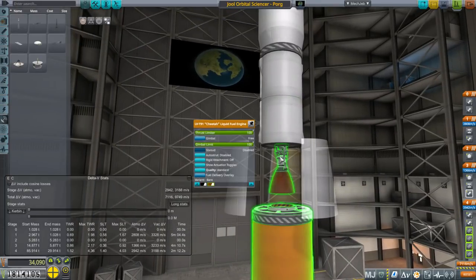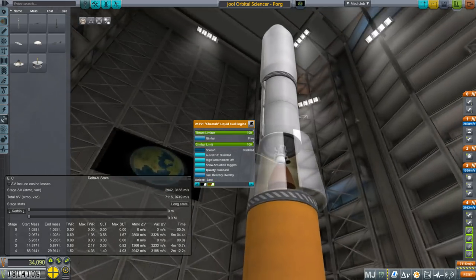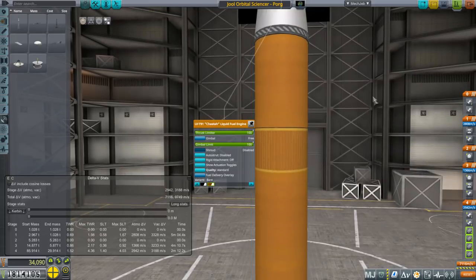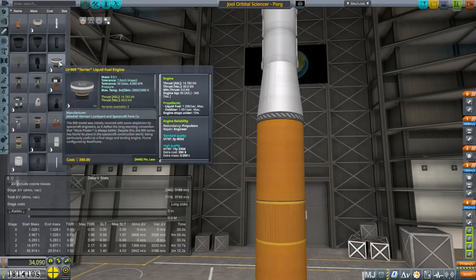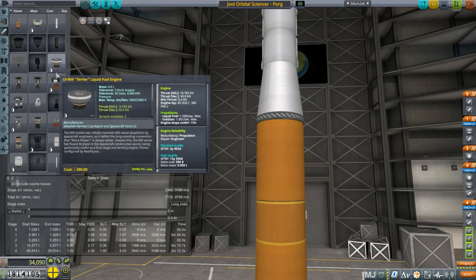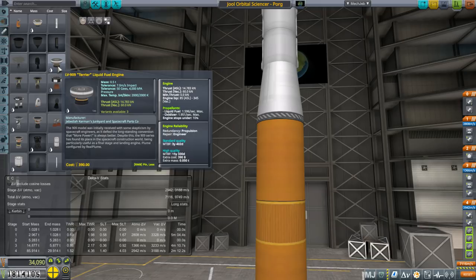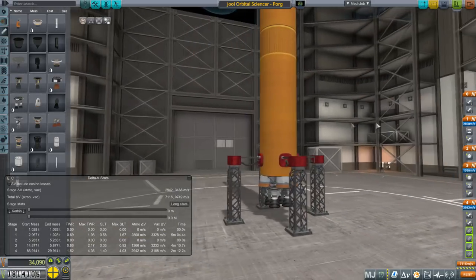Here we're having the first use of a Cheetah engine. It'll finish our orbit and then get us over to Joule. I decided to use it because it's a good deal — it's 850, the Terrier is 390, so it's like two Terriers in mass, but with better ISP. It's got more than two Terriers in thrust and saves us from using two separate stages.